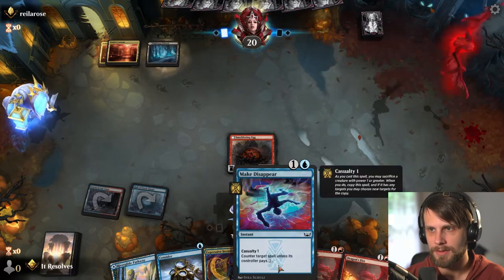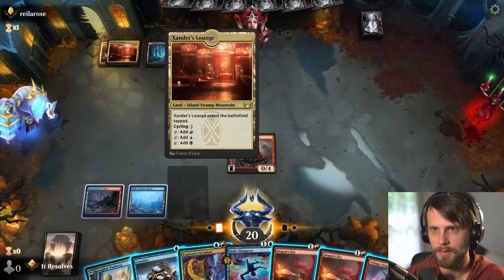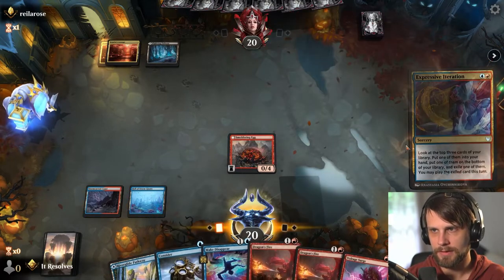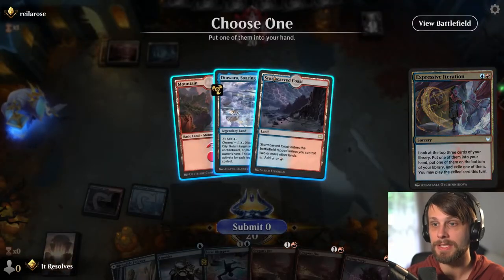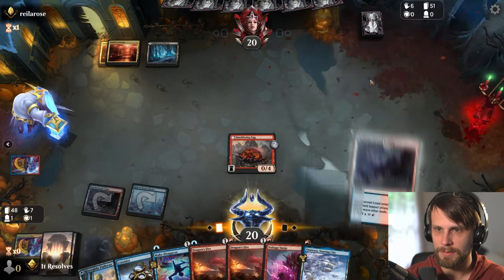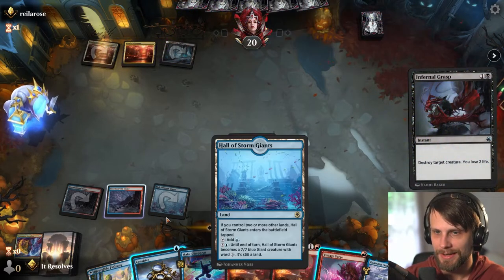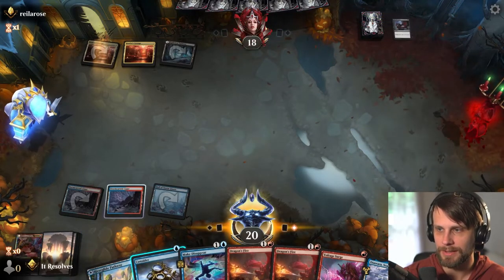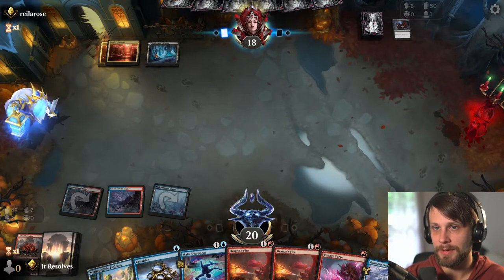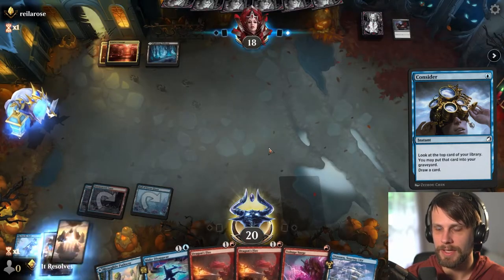Next turn we do have Expressive Iteration, or alternatively we could just leave up the Make Disappear. What do we think they might have? This is Grixis. Let's go for the Expressive Iteration — this is definitely not the safest plan. Let's definitely throw this into the hand — that's actually not bad because it does allow us to bounce a potential reanimation target, which I would not be terribly surprised they have. Grixis Reanimator is relatively common. Okay, we'll just let that happen. And now we get to leave up Voltage Surge or Consider. We're up against what I'm assuming are two control decks, which is not unheard of. The meta right now is certainly shifted towards quite a number of control decks.